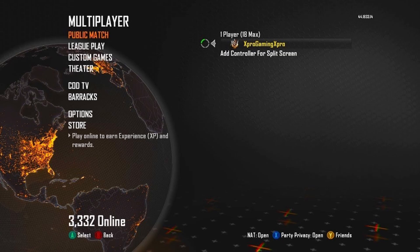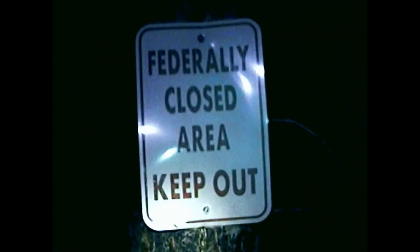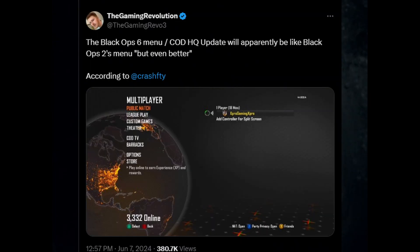Next up, they are changing the UI menu. Right now in Modern Warfare 4 there's that UI with multiplayer, Warzone, and different modes all over the place. Apparently that's getting changed and it's going back to a vertical UI menu, just like Black Ops 2 and Black Ops 3, where it's simple side vertical menus — and reportedly it's going to be like the Black Ops 2 menu but even better. I hated navigating through the new UI and always loved the simpler ones like Black Ops 3 and Black Ops 2.